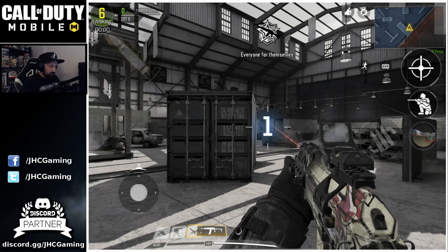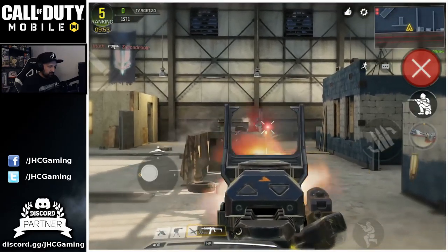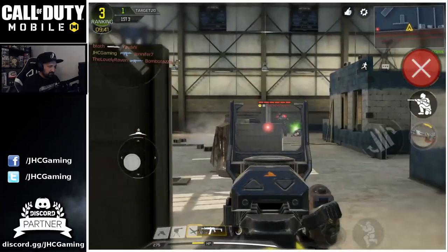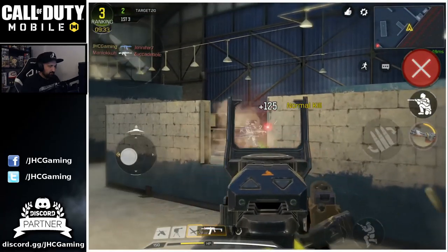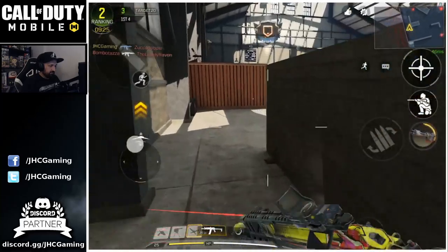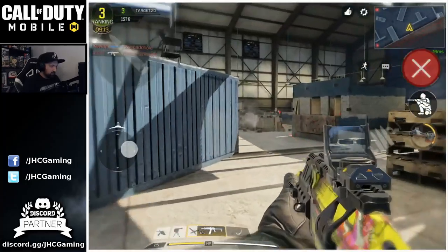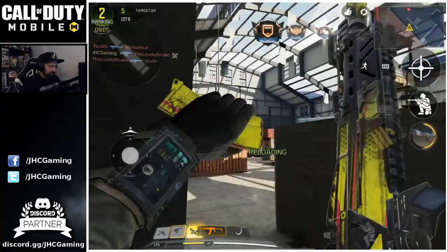We got Free For All on Kill House - it's gonna be a bit of a mess. Very small map, and it's eight players all for themselves. I'm using a new four-finger claw setup. I've been transitioning and it's very hard to get used to new controls - it's gonna take hundreds or thousands of games. Sometimes I click crouch instead of reload because of old muscle memory, but I'm going to get used to it.